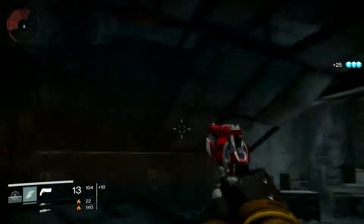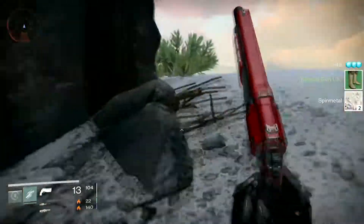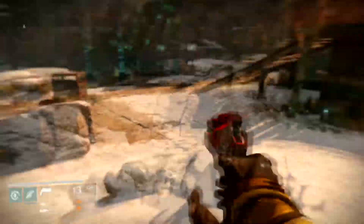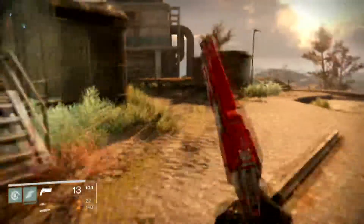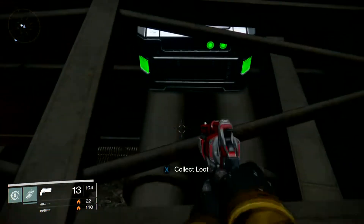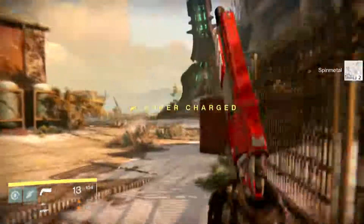Pick it up here, then come down and destroy your ogre or the hallowed knight. There's a chest in here. You want to come up here and look around to make sure there isn't spin metal there. Then come down, jump up, and come across the roof of this building — you'll hear if there's a chest when you're crossing.